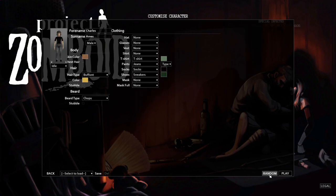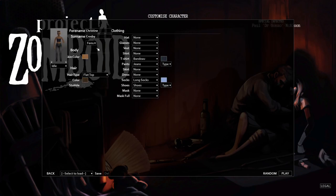We randomize our character — we are Christine Crosby. You can see walk speed and run speed here. Make sure you have shoes — for the love of god, you will step on broken glass and hate yourself. Let's get going as CC, Christine Crosby.